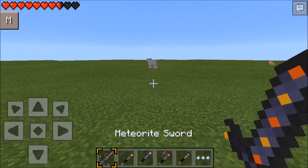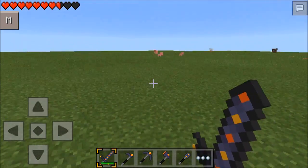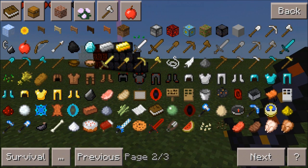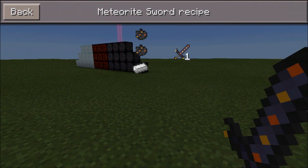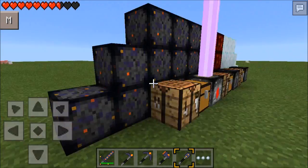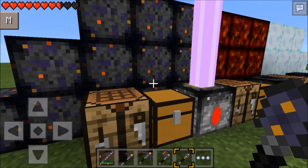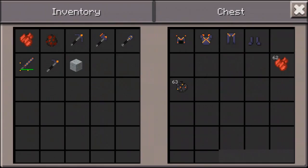I'm going to show you what the Meteor sword does and then show you how to craft it - it's the same crafting for everything. The Meteor sword is an insta-kill for every mob. To craft the Meteor sword, you will need Meteor Chips and Iron Ingots. The Iron Ingots are a replacement for the stick and the Meteor Chips are a replacement for whatever material it is.